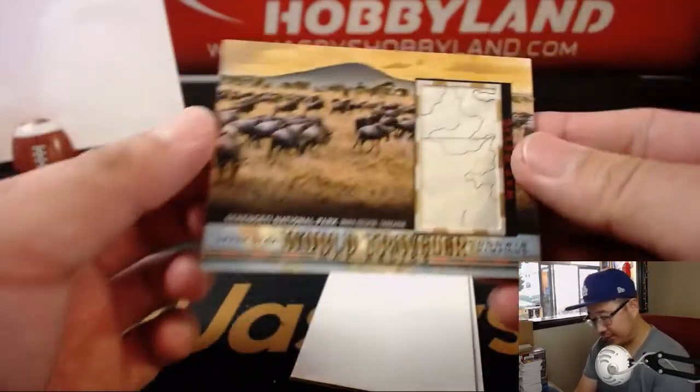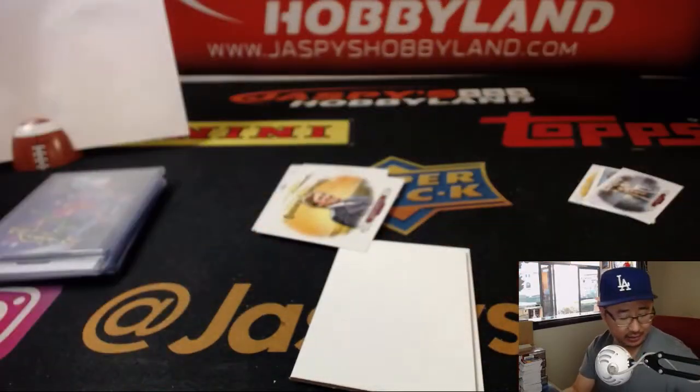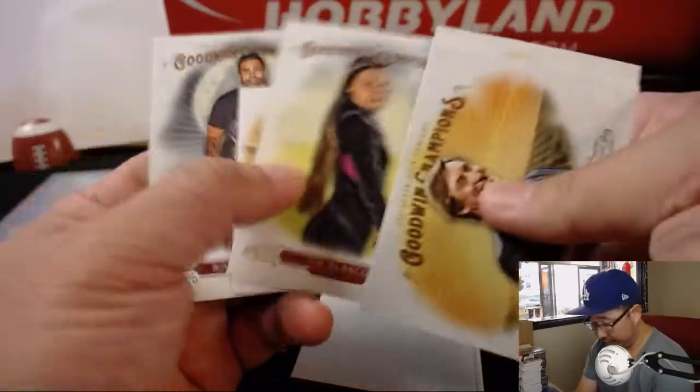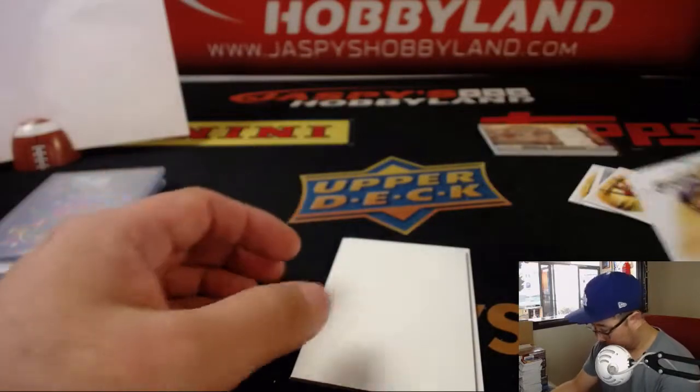And more maps — the Serengeti National Park. I'd like to go to the Serengeti. That goes to letter S — that'll be for Phillip. I need to put that in a thicker top loader. There's the great one. And that's it, folks.